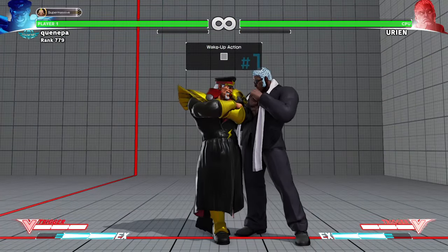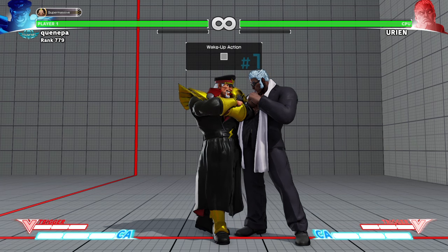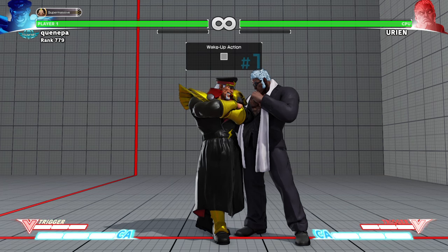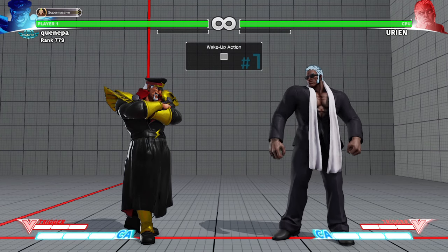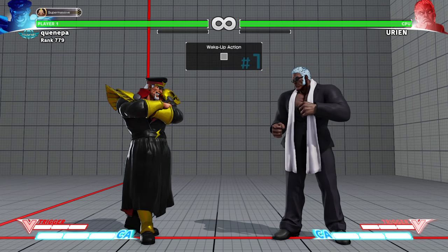There's no real reason to use the super unless if you're like about to die and you have no V-Reversal or anything. It just puts you back in a zero situation — you both recover at the same time. From there Bison has the three frames so he's going to beat Urien, meaning Urien has to block and come up with a counter very fast.